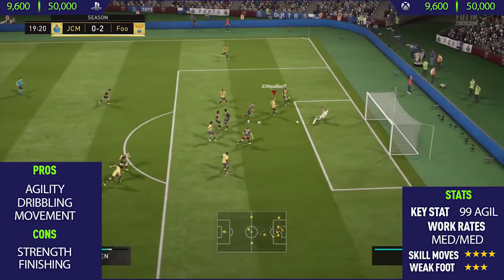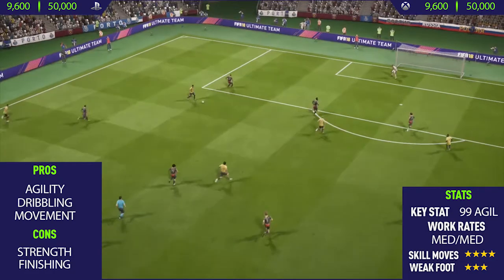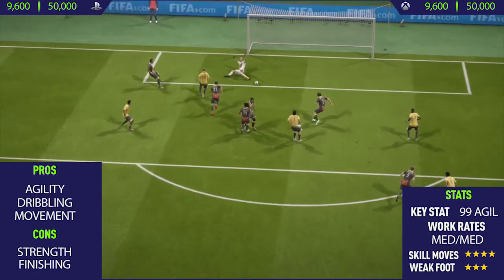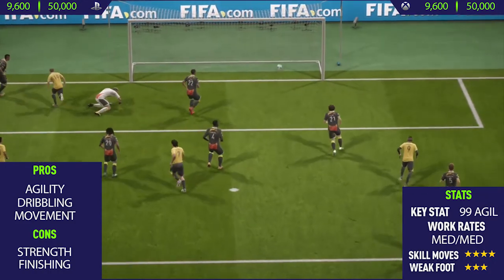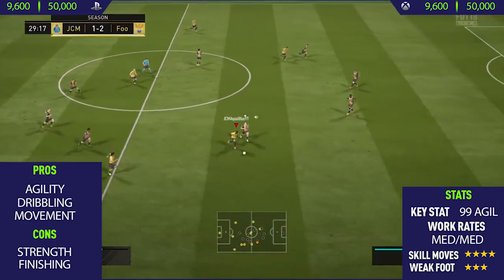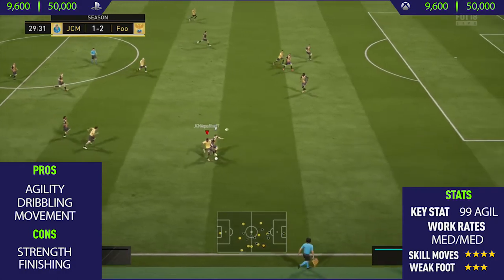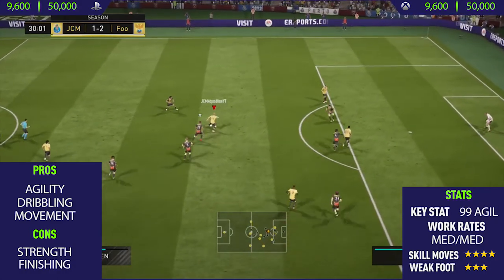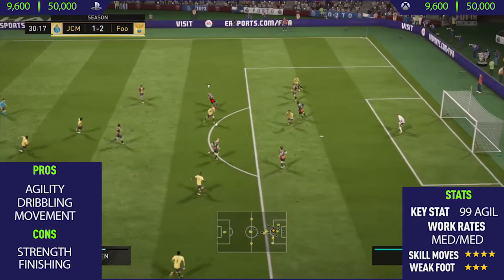This guy does shoulder stalls in-game where he flicks the ball onto his shoulders and then dribbles with it, and that in my opinion deserves 5-star skill moves. If you want to pick this card up, it will cost you anywhere between 9,600 and 50,000 coins on both consoles.